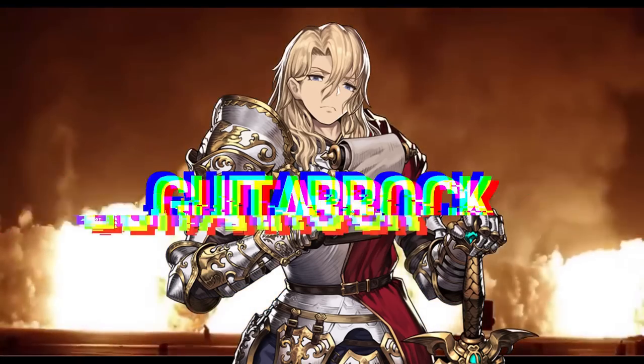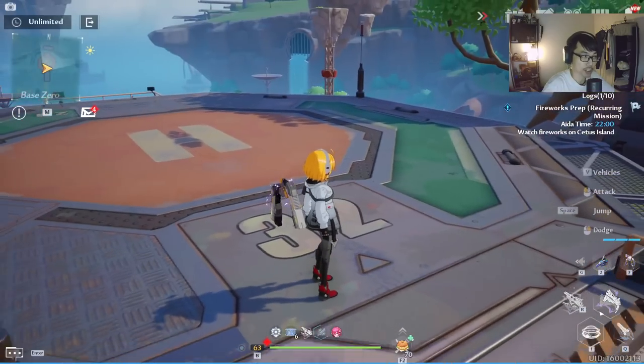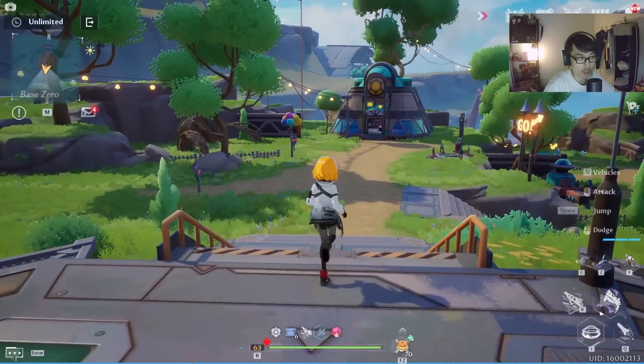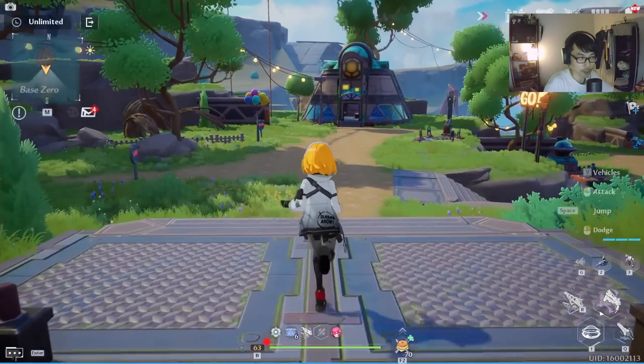We're going to enter the Artificial Island building mode. The moment you enter into this particular mode, you are playing alone — nobody can join your world. So basically, every single thing that you are farming here belongs to you.